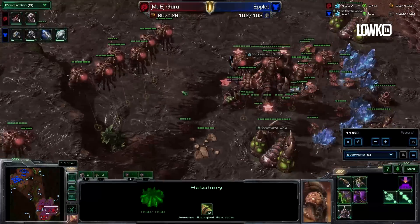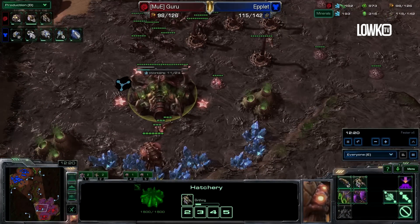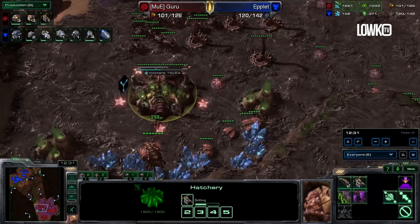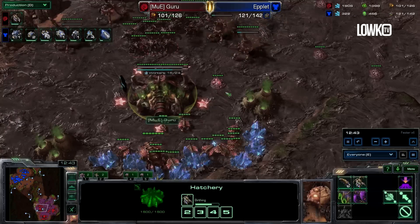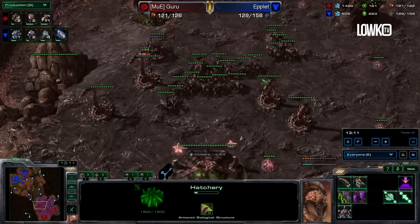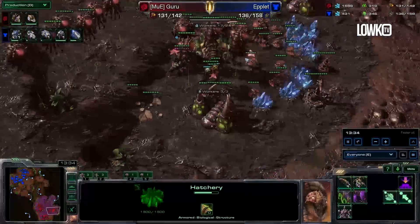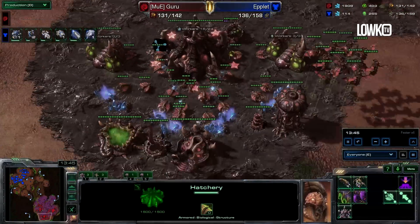Guru's question was: how do I manage to spend my minerals and gas? As you can see, this is really where things start stacking up. Right now we already see a thousand gas, 1600 minerals, and that is all due to his really, really well-played early game. He played that early part so well that he literally does not have any units right now or any larva available to actually spend all of this.